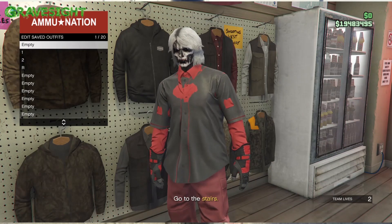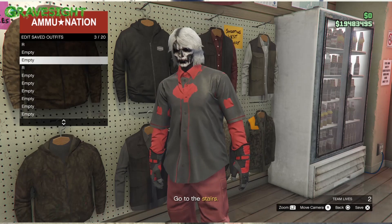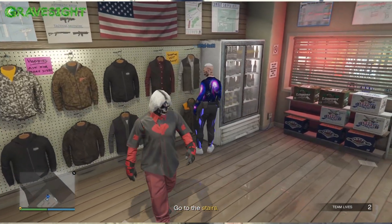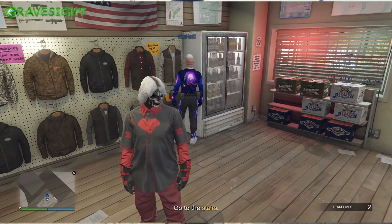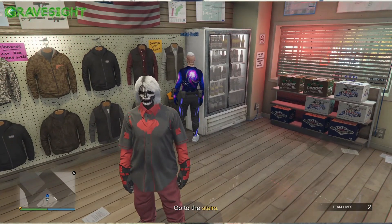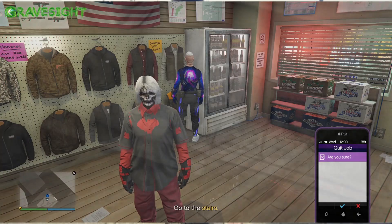Save over slots one, two, and three — we're getting rid of those. Wait for your friend to save their outfit, then simply pop open your phone and leave the job.